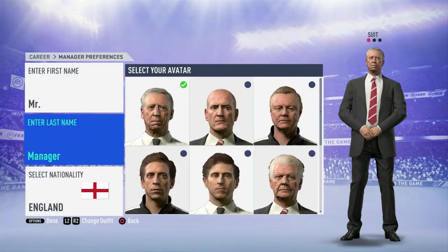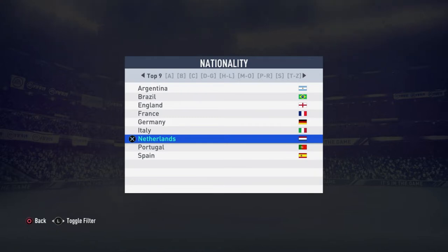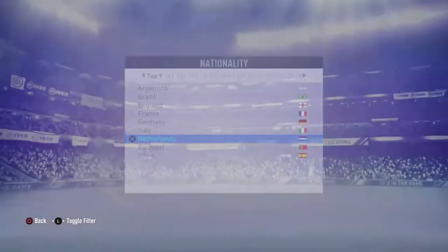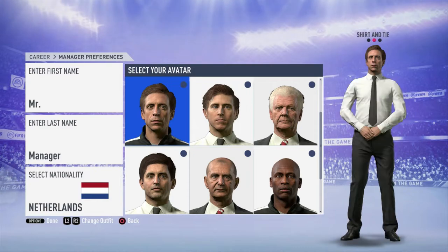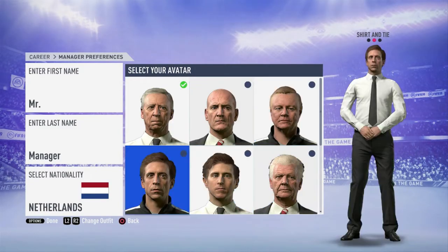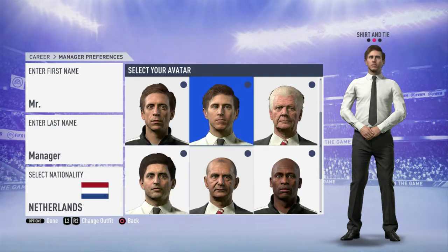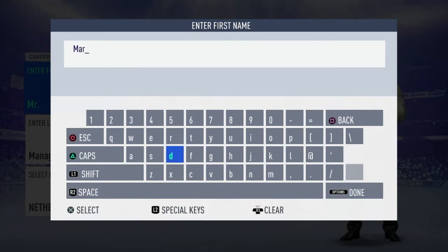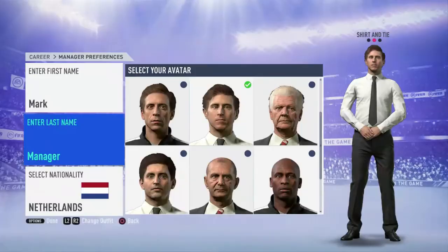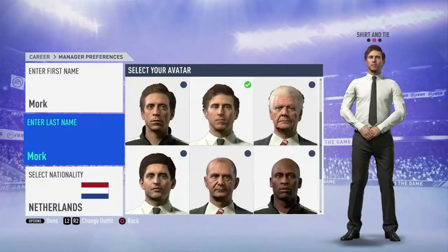Let's create our person. My favorite team that's not France or the US is the Dutch. They didn't update any of the guys. Let's go with this guy — that's more like Pochettino. Let's name our guy Mork Mork, in honor of the old channel. Mork Mork from the Netherlands.